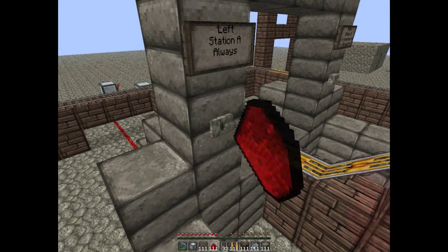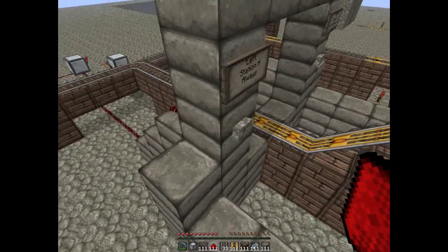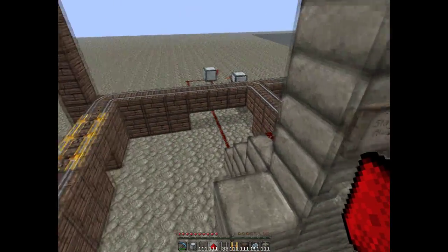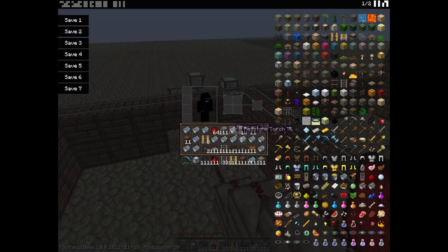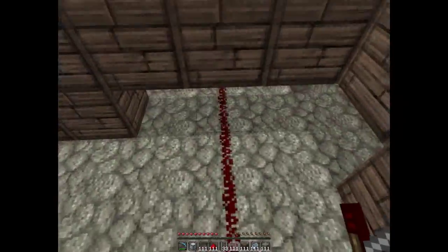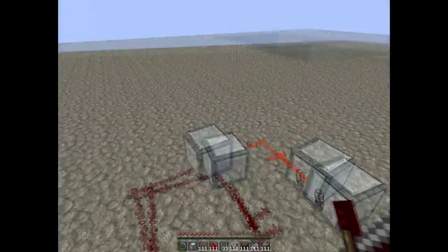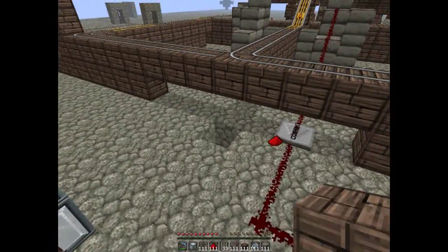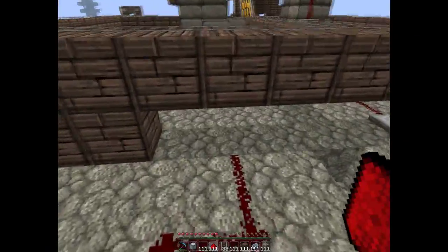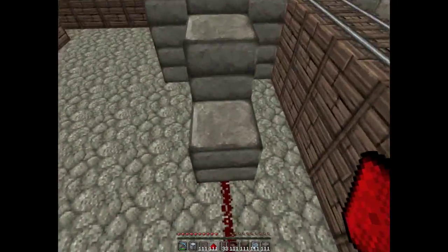So when I hit this button you can see how that lights up all the way down there. Make sure if it doesn't reach 15 blocks you're going to have to put a repeater in here — the redstone only travels 15 blocks — so you can put it anywhere in there as long as it reaches the button. Your other button is probably also going to need one as well.